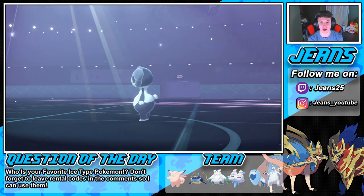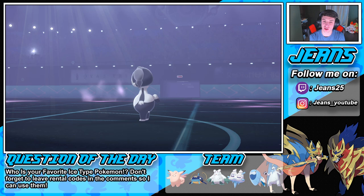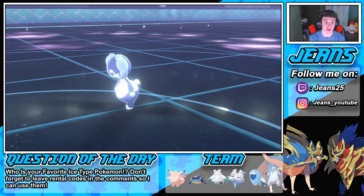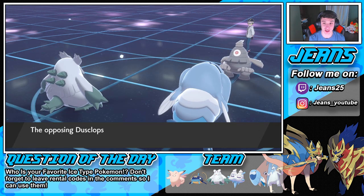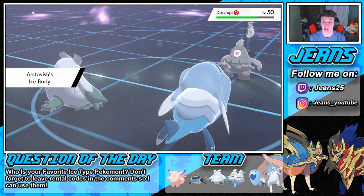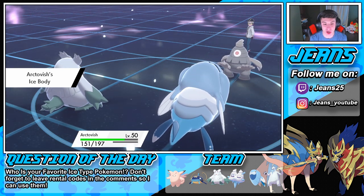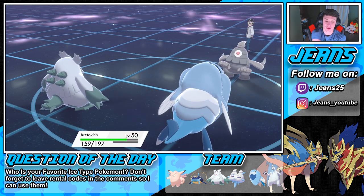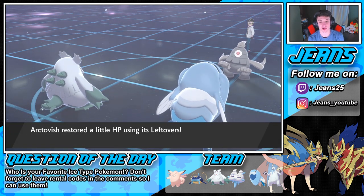Healing Wish is gonna pop out here. Watch our Ice Body come into effect — huge! Blizzard will not miss in hail. Okay, Indeedee, you faint — you're gone. Going for a Healing Wish for later turns. Dusclops gets buffeted by the hail — we do not. Our Ice Body comes out — beautiful! A little bit of health back, and then the Leftovers will come in clutch.